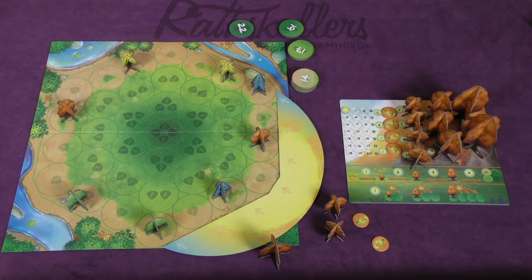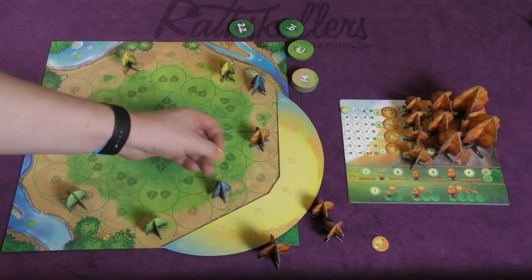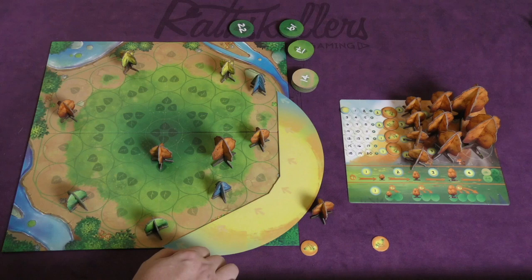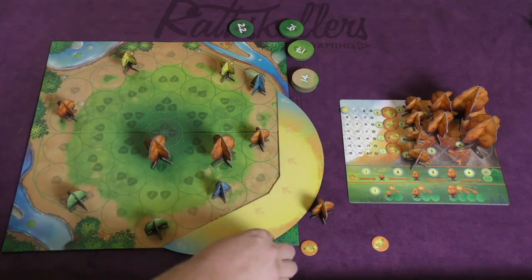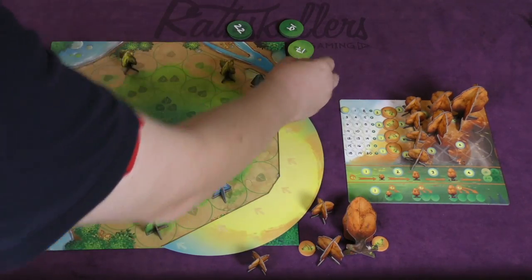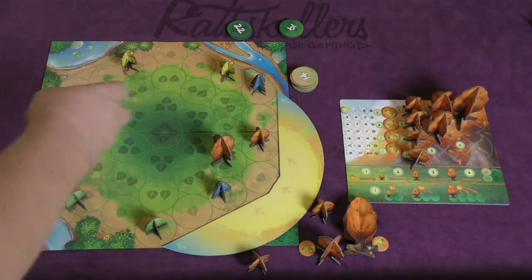After everyone gets their light, everyone takes a turn spending their light points. You can plant a seed — place it one space away from one of your trees; a level 2 tree lets you place it two spaces away, a level 3 three spaces away. You can grow a seed into a level 1 tree for 1 light point, a level 1 into a level 2 for 2, a level 2 into a level 3 for 3. Then for 4 light points you can harvest a level 3 tree and take a point tile equal to the terrain it's on. Point tiles start at 17 and go down to 13 in the second ring — this is how you score your most points.